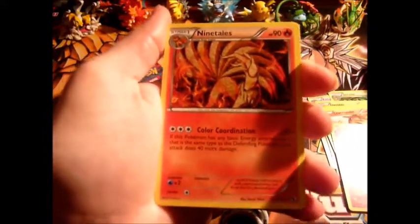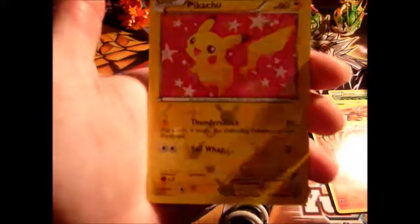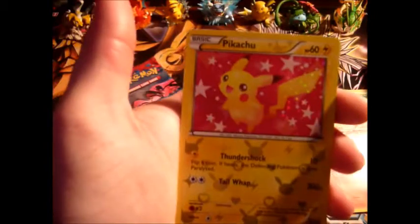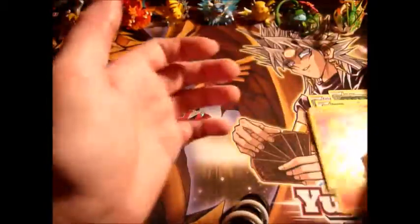Wait, what the hell? Okay, there's another card behind it, which is a... sparkly Pikachu. Did I do the pack trick wrong? I don't really know, but that's kind of like... it's too adorable for a Pikachu.